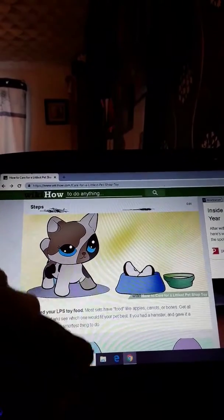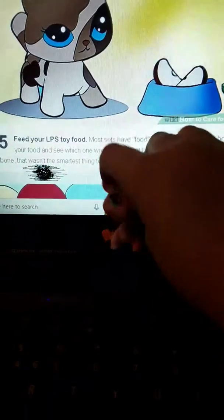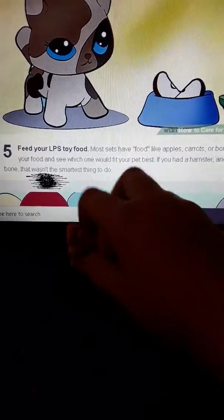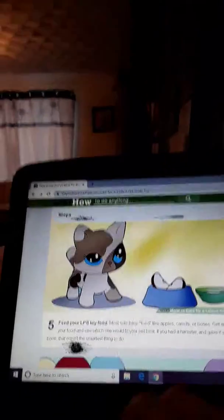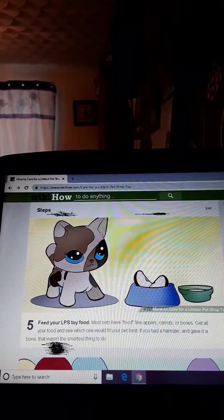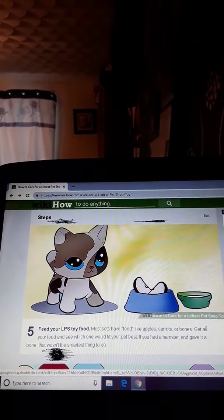Feed your LPS toy food. I want real food — I want some real food! How come Violet Gale, every time she's playing with LPSes, she puts water in little cups, and they're magical because every time you knock them over the water doesn't fall out? Anyway — feed your LPS toy food!